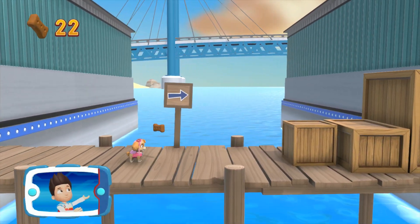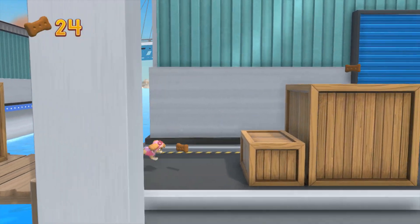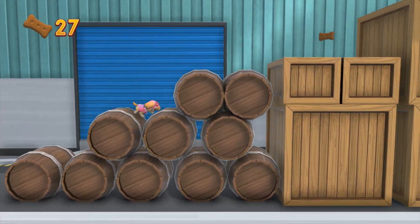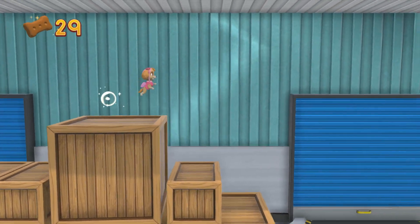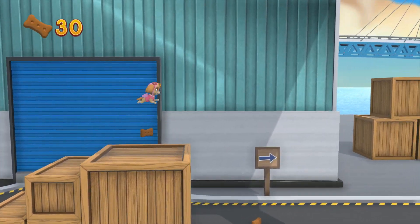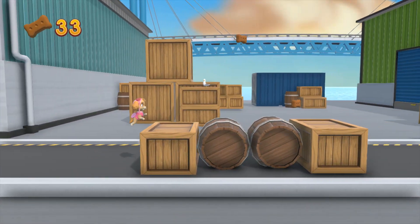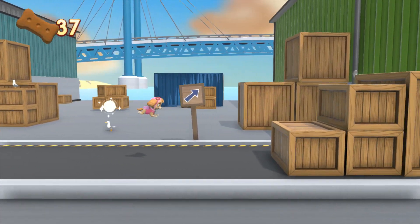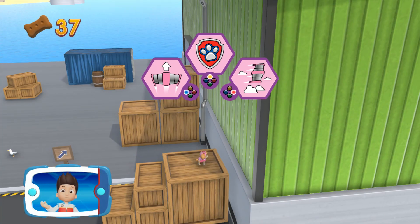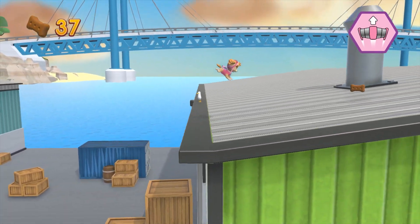Find all the pup treats that you can. Pick the pup ability that you need to use. You did it!